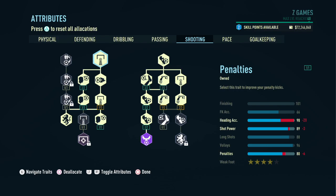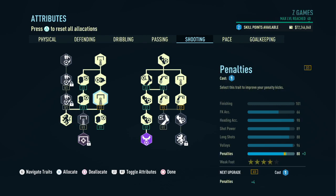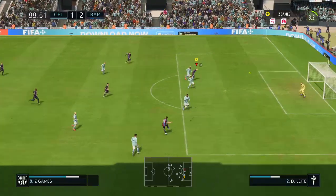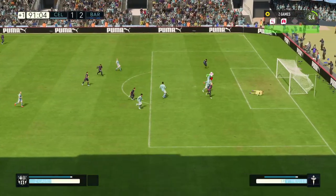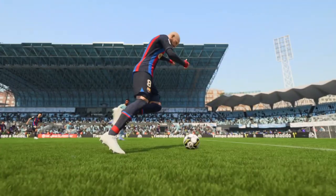Every resource online says that Haaland should not be placed at more than 3-star weak foot — I did not find that accurate. I think the build deserves to be at least 4-star. This build is absolutely phenomenal at finishing in every given situation: direct shots, shots at an angle, heading accuracy for scoring headers, running individually against the goalkeeper going for the near post, or even shooting from outside the box for the far post.